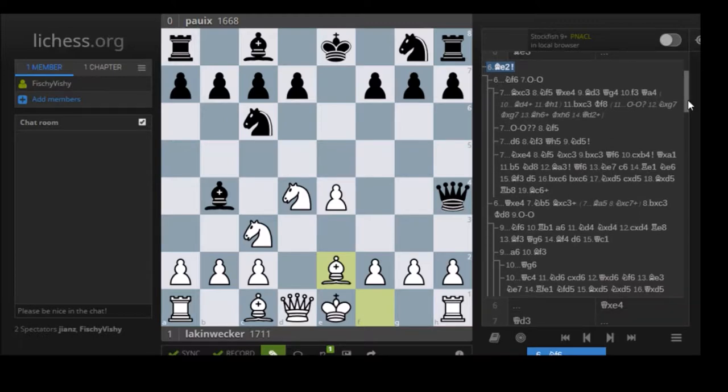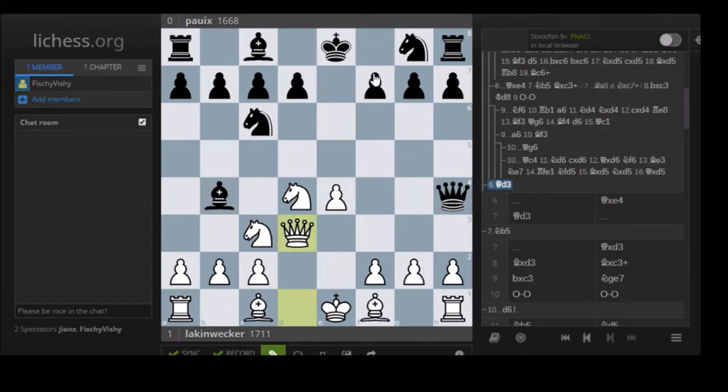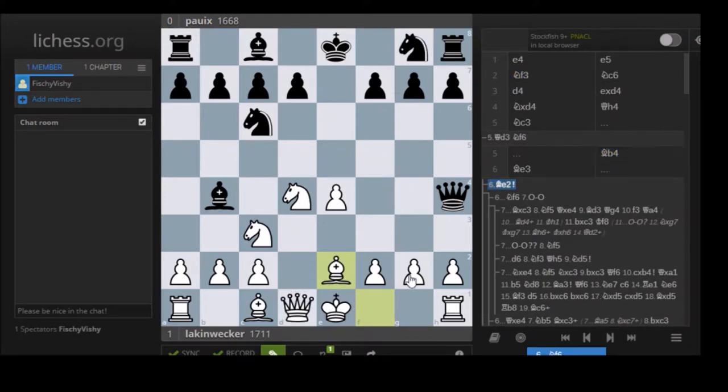The end game in this game was also very interesting, and we'll get to that later. Be2 is the correct move. What you have to do is acknowledge that, yes, white is winning the pawn. Queen d3 again here would be a very bad move because of Nf6 - not completely terrible, but you're just misplacing the queen and it really doesn't make sense.